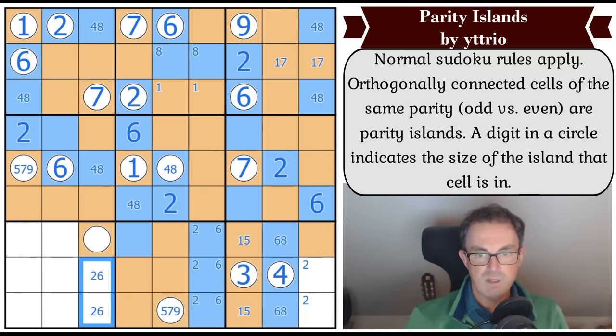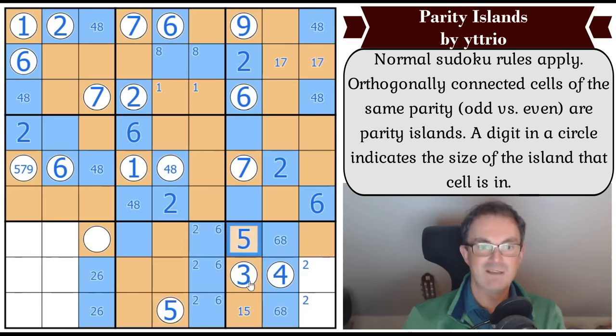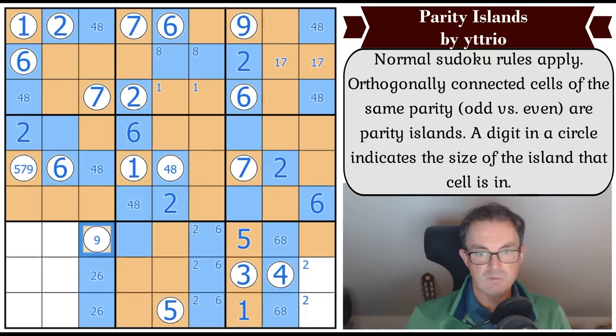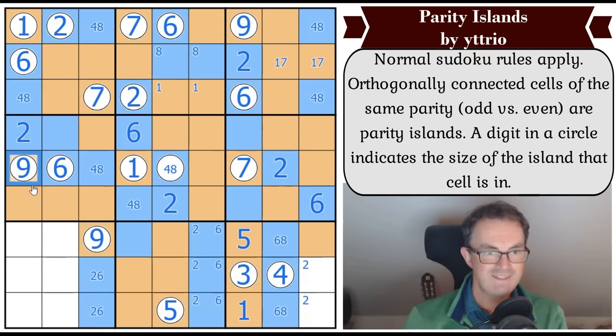It's not two or six so there's a two-six pair at the bottom of the column. These are both even and that's perfect - this region is now delineated. That's five, that's five, that's one. This is the same number as that, which is not five, so this is seven or nine - and it's not seven by sudoku, so this is nine. This is nine. There's a nine up here too.